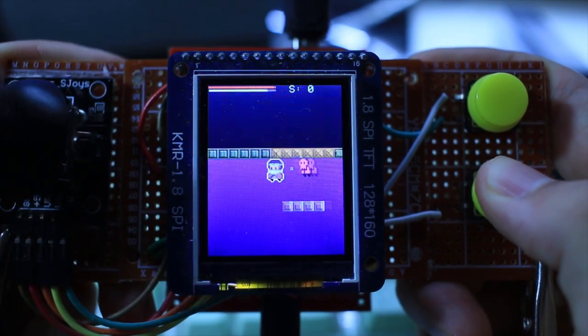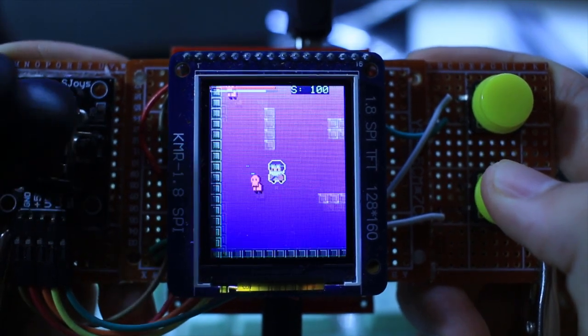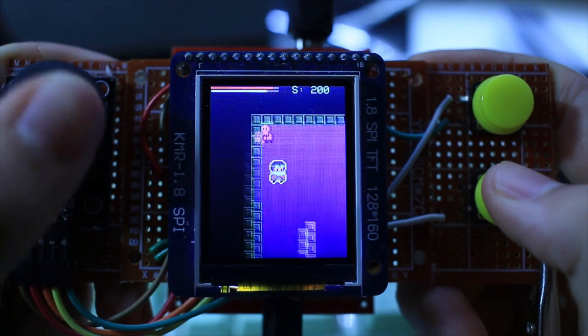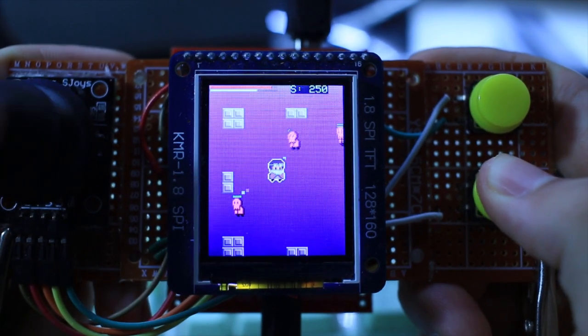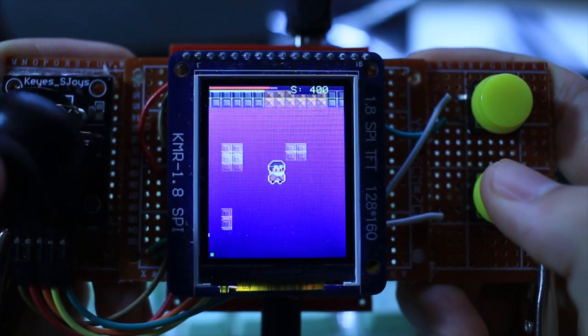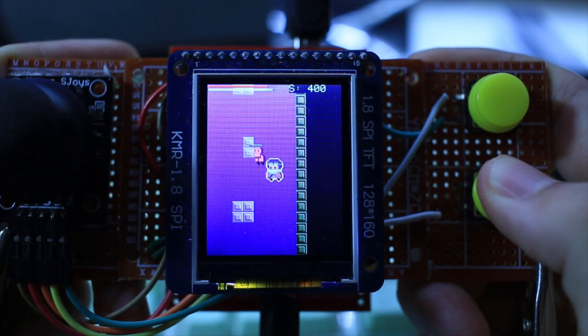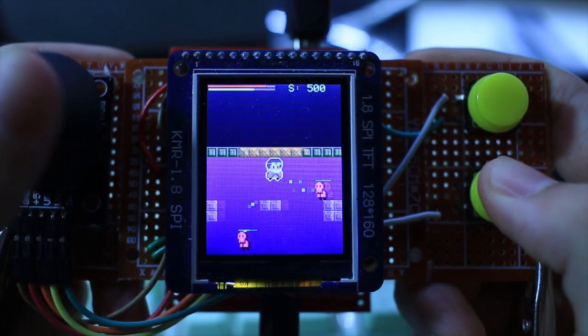In debug mode we have a lot more energy and we can go through the levels much faster. We can skip the cutscene too — let me try to speed run this game real quick. We also have a 4-bit DAC to play all of our sound.